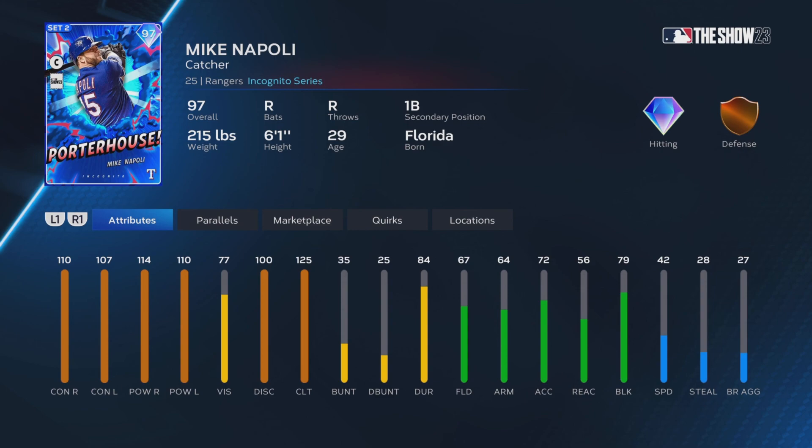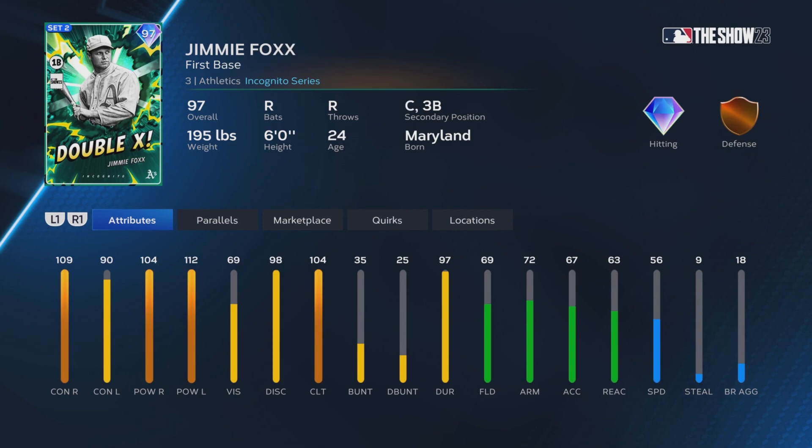We're going to be debuting 97 Incognito series Mike Napoli on the squad in Diamond Dynasty. He was one of the first ones I went for — the hitting stats just tell you the whole story, and he's got max clutch. That's one of the other reasons why I took him besides the hitting stats. He's going to be our catcher for this one, but he's not the only card we're going to be debuting from the new Team Infinity program.